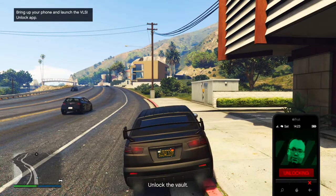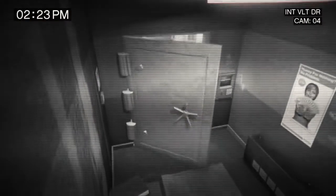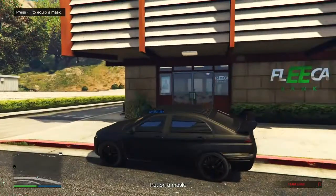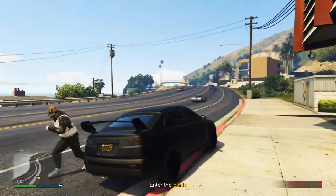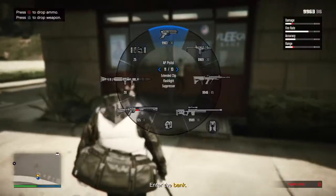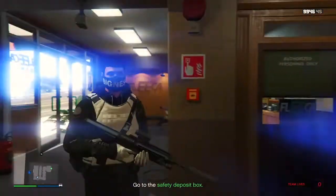Getting started, the first online method is going to be the Fleeca job. To do the Fleeca job, you are going to need an apartment with a heist board — they are pretty cheap, not that expensive — and you will need one friend. The heist pays $143,000, so if you're going to be doing this heist, I do recommend taking turns on taking the most amount of money.